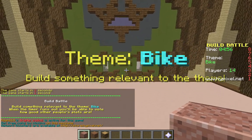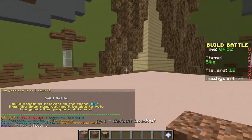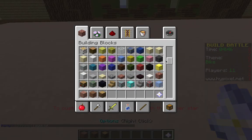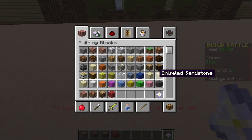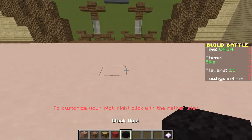What is up comrades, my name is jpatlap and you're watching my video. Today we're going to be playing Build Battle here on Hypixel. The build battle theme is a bike — we just started this one so we're getting right into it. I think I'm gonna do a red bike. I'll start with the tires first because that seems like it might take a while, so we're gonna start with the tires using black wool.